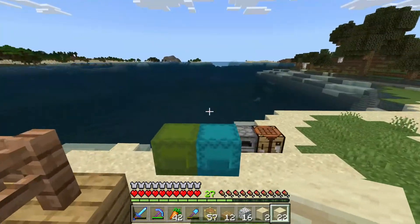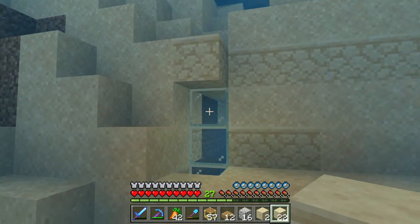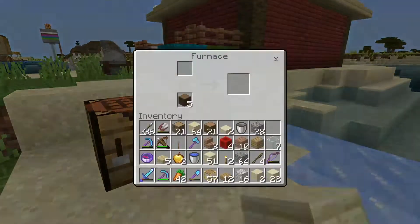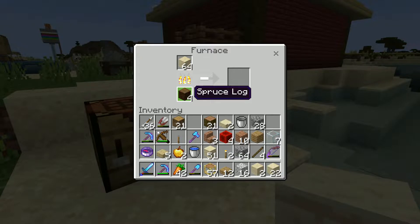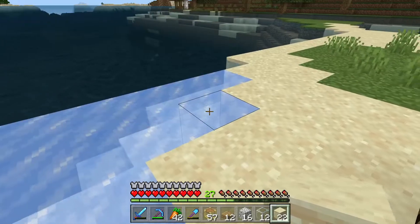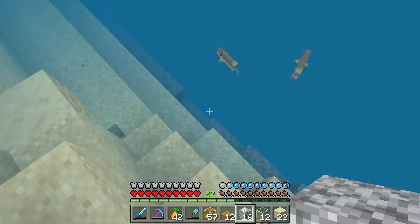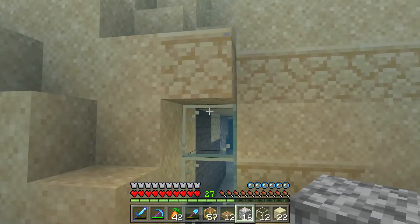I'm going to have Sparky sit here just to make sure he doesn't end up drowning somehow, because that would not be good. Oh, I forgot to bring the glass — so let me smelt down all the sand I've got left over. I don't have coal right now so I'm using logs, which isn't the best fuel source. I'll use jungle planks to fuel this — I've got loads of jungle wood, it's really easy to get.